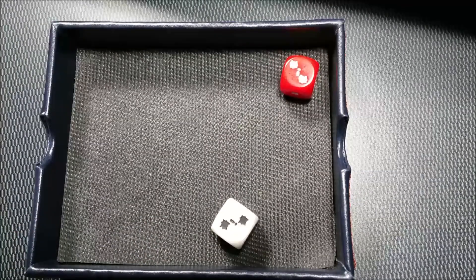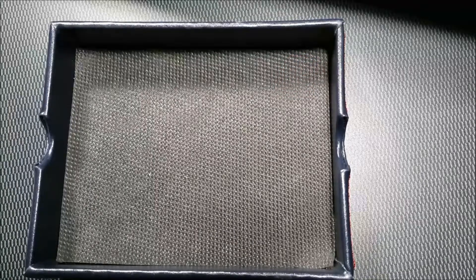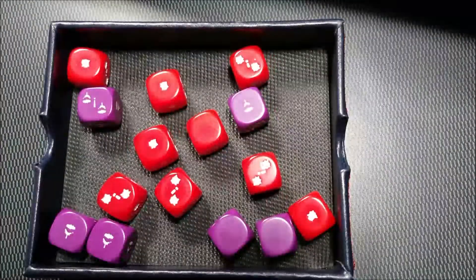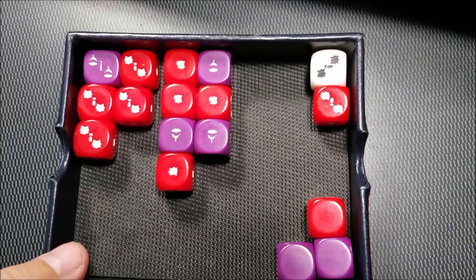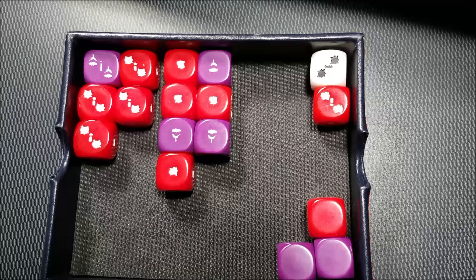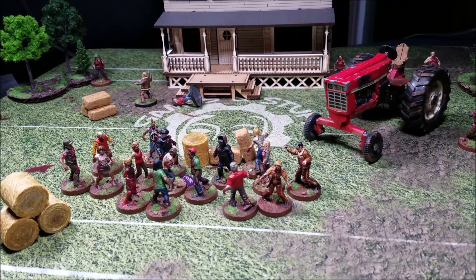Otis rolls and scores a four — he does as well as he can. We're rolling fifteen dice for the walkers using purple dice and some red ones mixed in since we don't have fifteen purple. Rolling fifteen dice to see if Otis's four holds up.